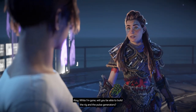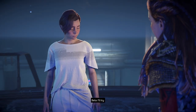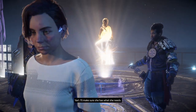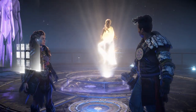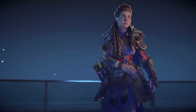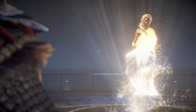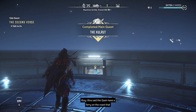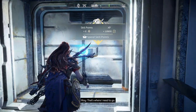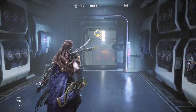While I'm gone, will you be able to build the rig and the pulse generators? 'I'll try.' 'I'll make sure she has what she needs.' Aloy says the Quen have a ferry on the coast that they use to get to the ruins of San Francisco — that's where I need to go. Okay, I was wondering where we'd see her again.